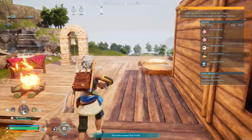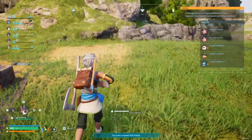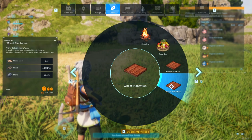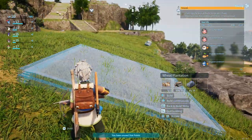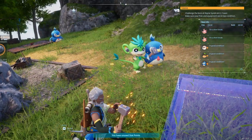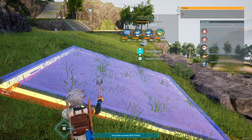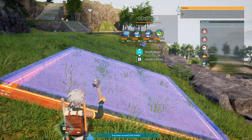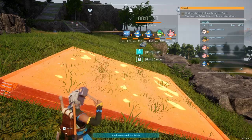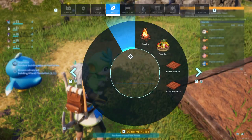We gotta build a cooking pot, a wheat plantation, and something else. Let's see if I can find the wheat plantation - wheat plantation right there. We'll put it right there. All of our friends are gonna come over and help so we can level up our base. Then I gotta build the storage. I ain't worried about winter stone - I've got over a thousand of both of them. We are going to build the storage right here.